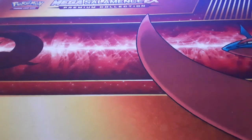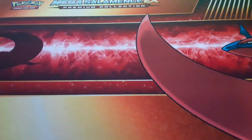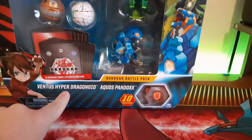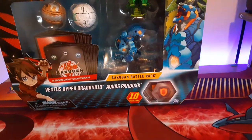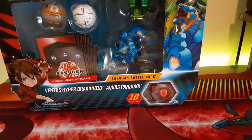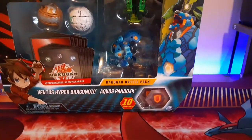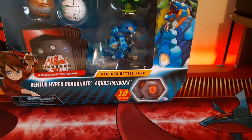I got a cool little item for you today. I recently found this one time but didn't pick it up because I didn't have the money, but now that I do — it is the Ventus Hyper Dragonoid and Aquas Pandox Bakugan Battle Pack. My first Pandox. I will be comparing it with the green one, because the bodies are basically the same, it's just the heads are different.